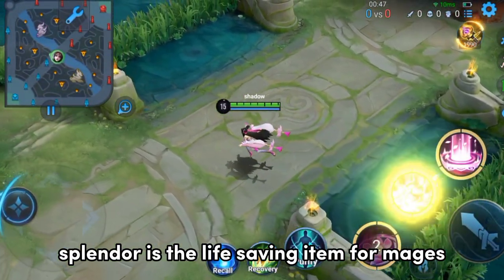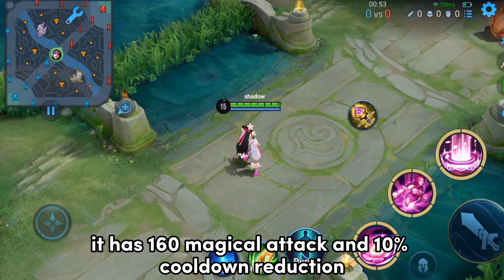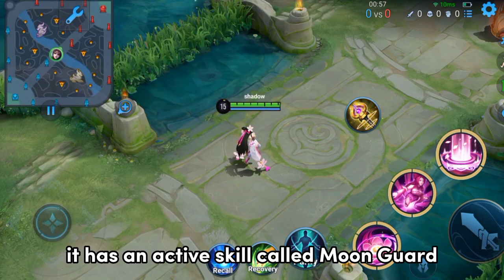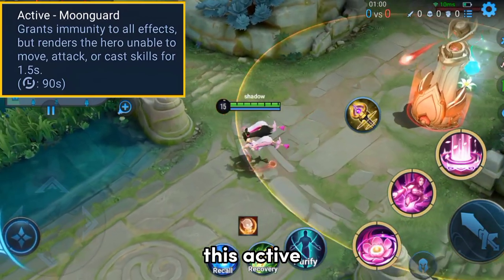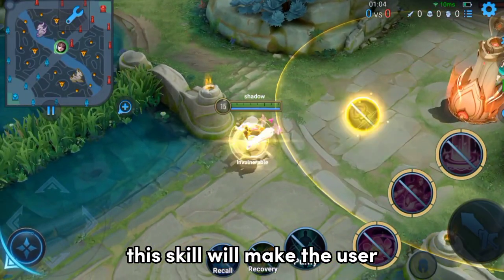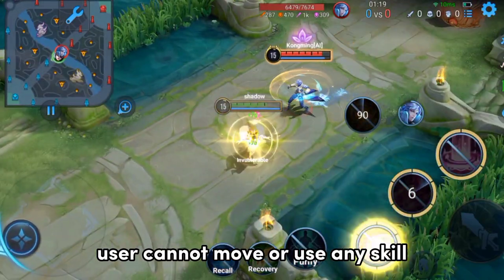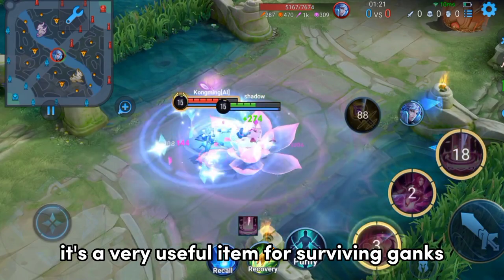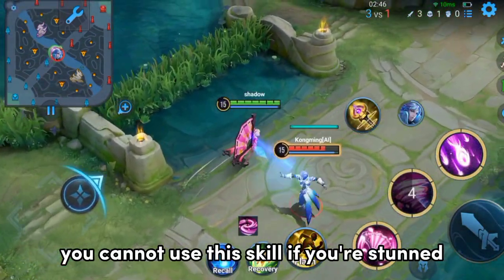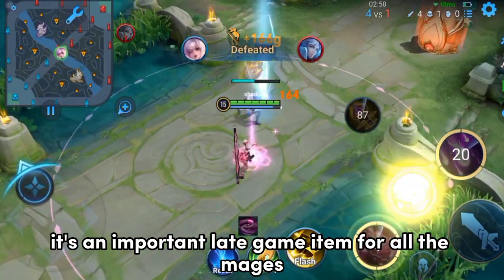Splendor is the life-saving item for mages. It has 160 magical attack and 10% cooldown reduction. Unlike other items, it doesn't have a passive — instead, it has an active skill called Moonguard that appears on screen as a usable skill. By pressing it, the user becomes untargetable for 2 seconds, though they cannot move or use any skill during this period. It's very useful for surviving ganks and surprise attacks, but cannot be activated while stunned or crowd-controlled. Overall, it's an important late-game item for all mages.